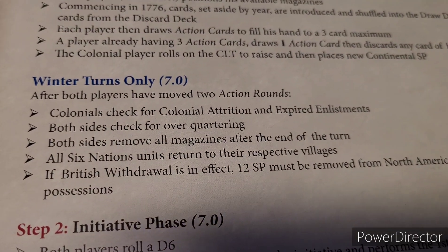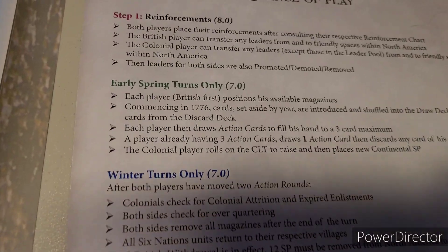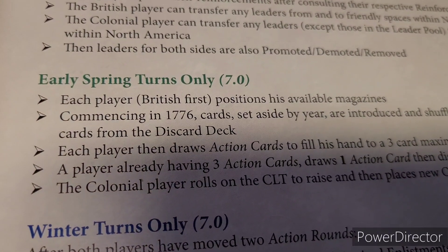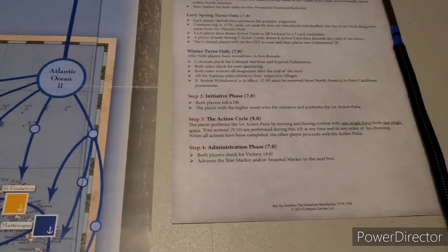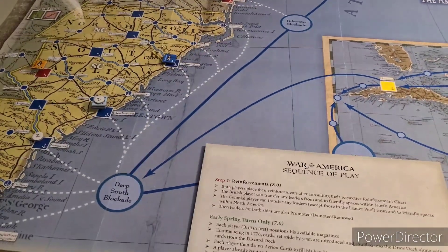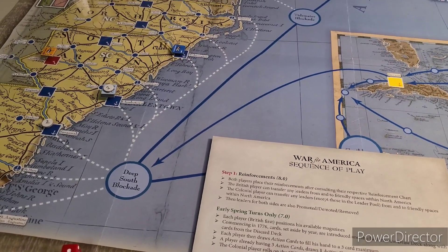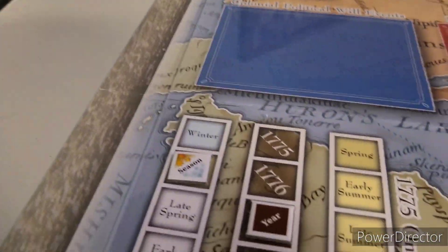Both sides remove all magazines - we won't do that because the winter quartering hasn't taken effect yet and they haven't used them up. We're ready for an initiative phase. Early spring turn - we check British first positions, available magazines. We did our winter turns, two action rounds, took care of everything. We have moved it to early spring 1777 and now we will be checking for reinforcements.